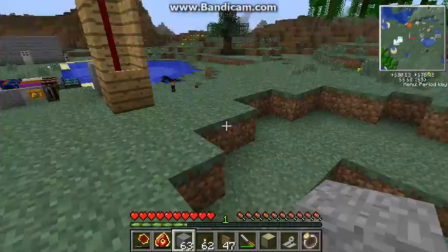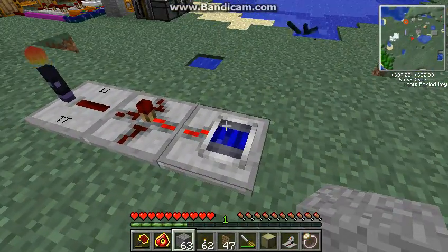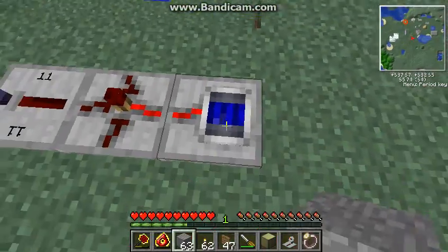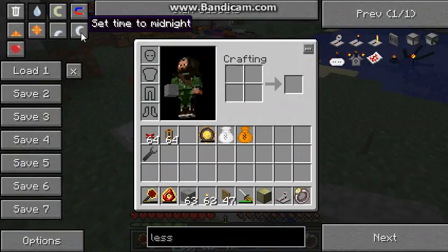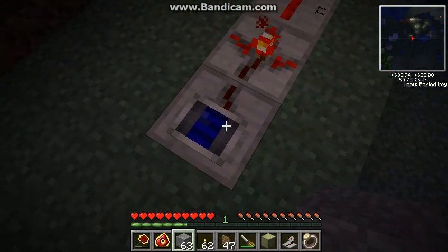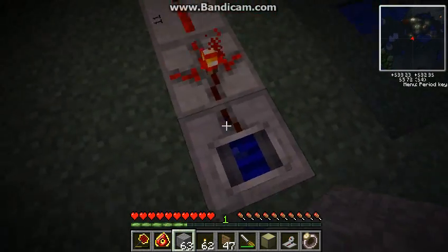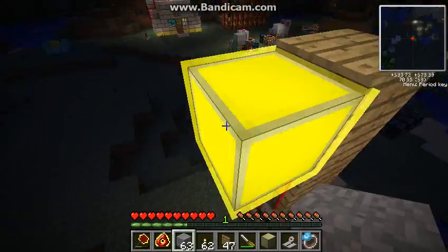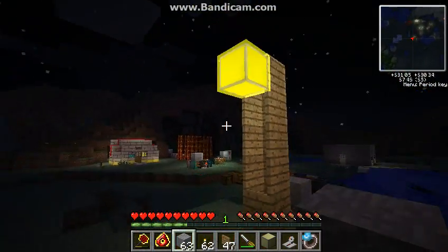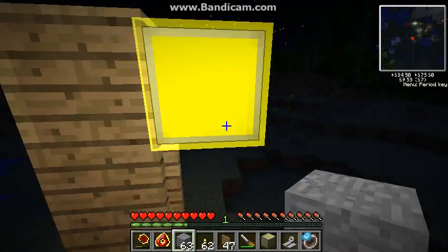Basically how it works is this thing right here is called a light sensor from Red Power 2, and I've got it set up so that whenever it turns dark, it will trigger this night gate. Because it's always on whenever there's light — so whenever it's dark, it'll turn on. And it's extremely simple; I never thought of it before. It's pretty cool, very simple, and it'll be really easy to set up.